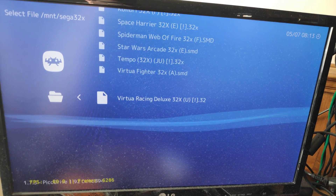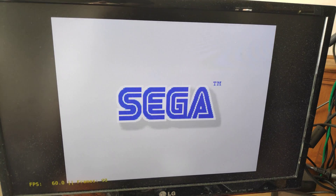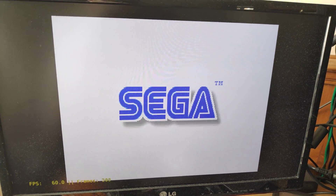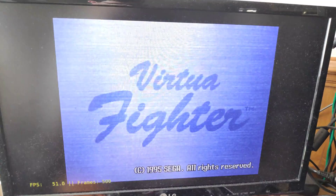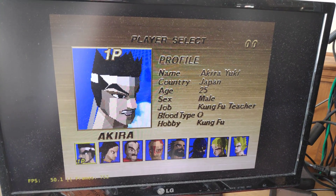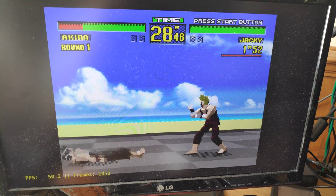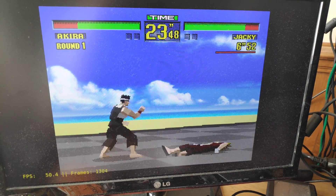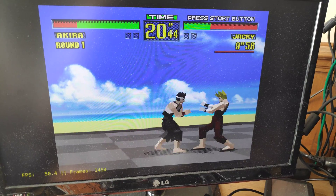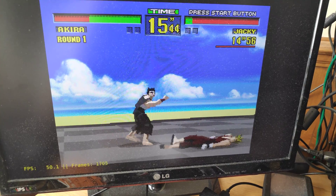I just tested this one. Let's try Virtua Fighter, because Virtua Fighter 2 doesn't work very well on the Saturn emulator, so we'll try the 32X version. Oh, you want your Virtua Fighter fix? You can play this version. This might be the PAL version of the game I've got - it might be why it's saying 50. I mean, that's working all right, isn't it?